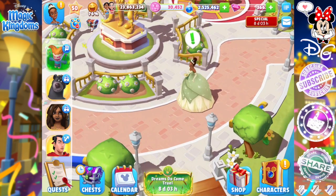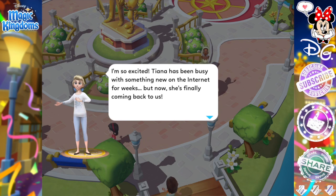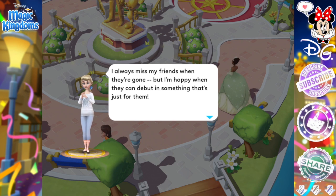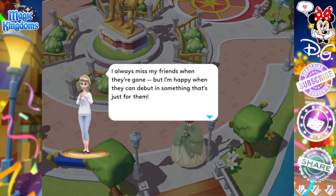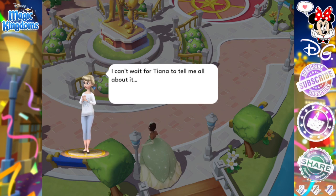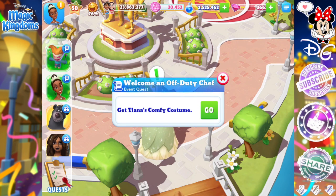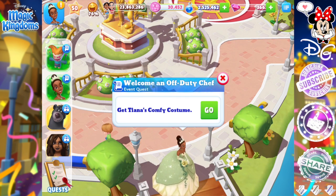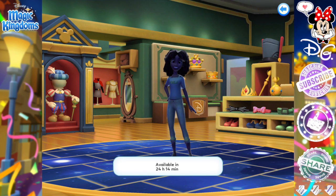Here she is walking around my kingdom now with more dialogue — but it's Cinderella! Tiana has been busy with something new on the internet for weeks but is finally coming back. Cinderella says she always misses friends when they're gone but is happy when they can debut in something just for them. I wasn't prepared for Cinderella's voice today but I love this. Welcome an Off-Duty Chef: get Tiana's comfy costume.